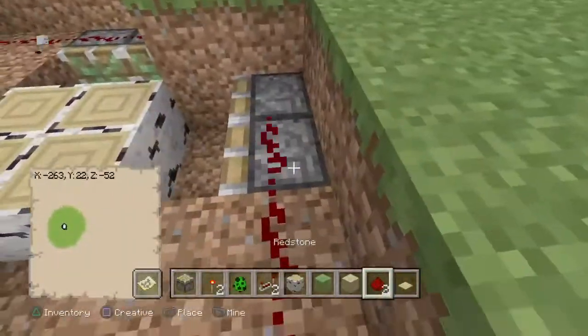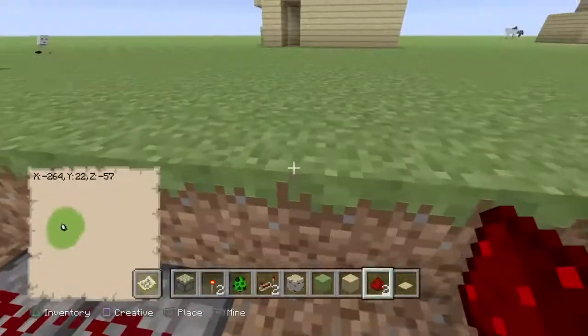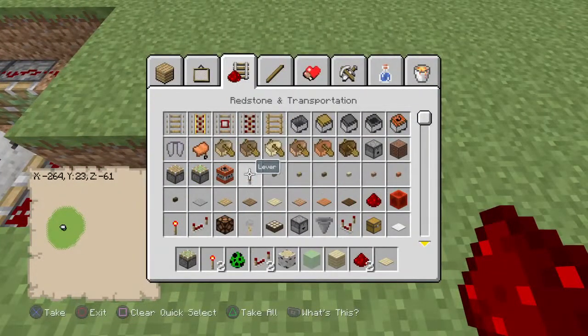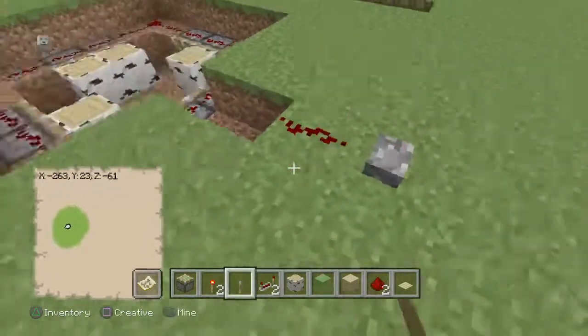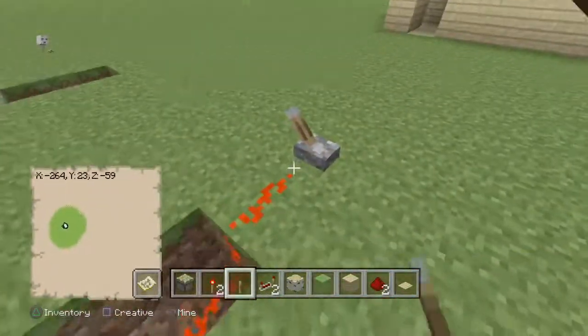There we go. So now it's all connected. You want to do it anywhere you want to. You can just have this leading up to a lever. So now you've got the lever — place it here. So now let's grab — non-stop when you let go. Oh yeah, I didn't think about that one.